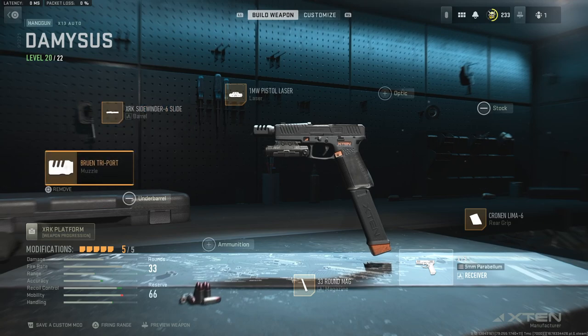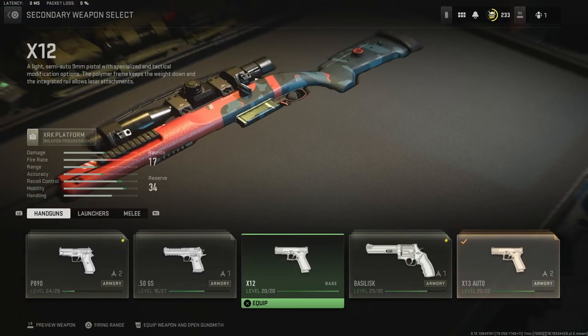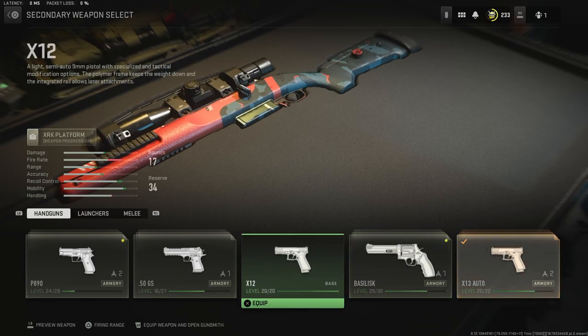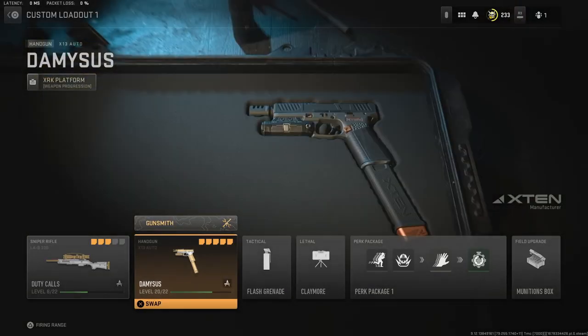Now if you're a little newer to the game and you don't have this pistol — this is the X13 pistol — you need to level up your X12 pistol to a certain level to unlock the X13. Some of the attachments we showed off you actually do get from the X12 as well, so just level up your X12 the entire way and you'll have some attachments ready for your X13. As you can see it's not even max level yet and I've been using this weapon on all my classes. It's just absolutely broken.